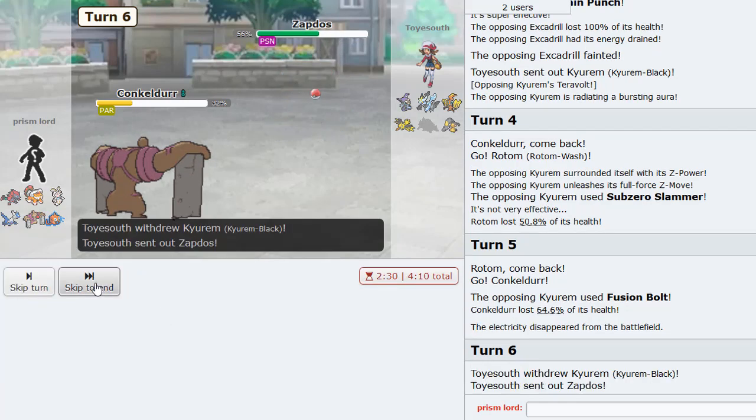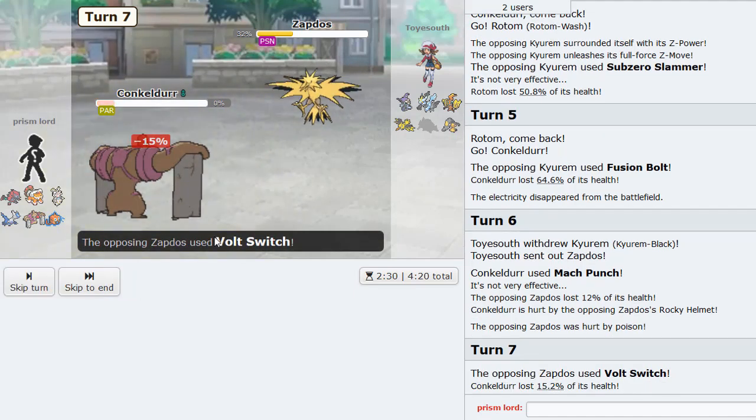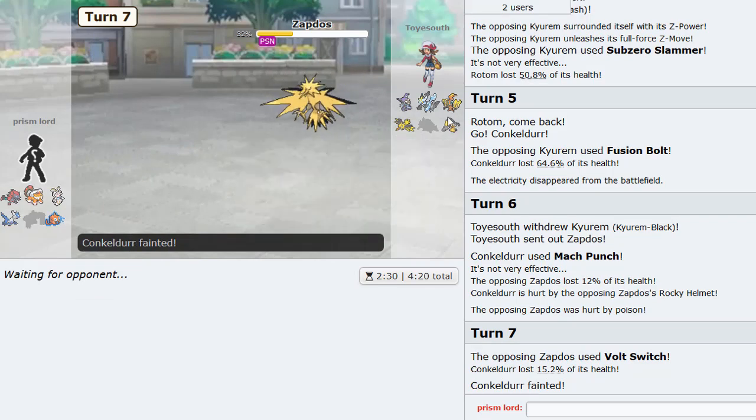Just Mach Punch here - he goes Zapdos. Fine with me. If he Roosts we're going to eat up all of his health. He Volt Switches - okay, we don't survive that. But I think Conkeldurr put in some good initial work. Magearna can actually just sweep his team, I'm pretty sure. He goes Coco, so I'm going to go into Landorus-T. I think just Earthquake here - his Zapdos is at 32% so I'm going to get up Rocks instead.